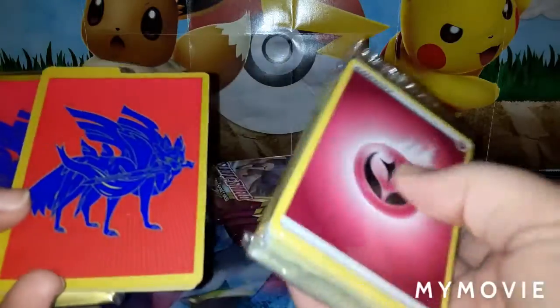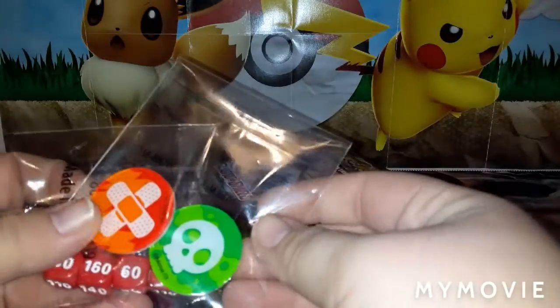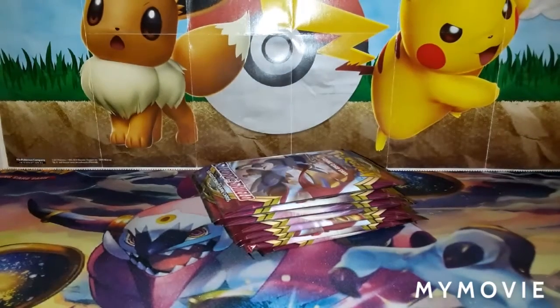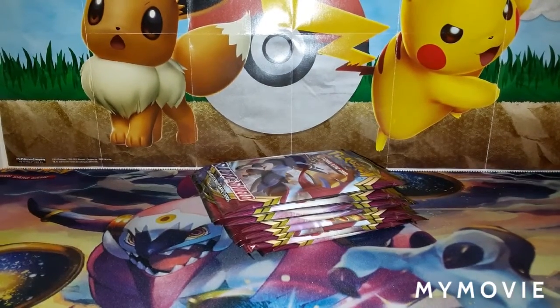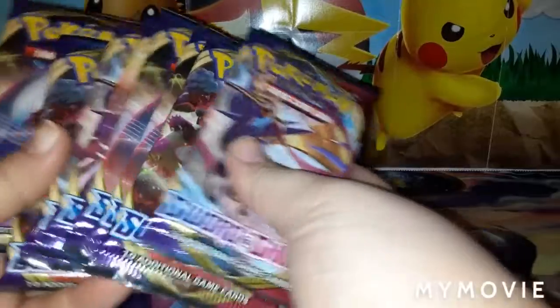We have a pack of energy, some dividers, and some sleeves, as well as damage counters and the burn and poison mark. And here are those eight booster packs — let's get started.